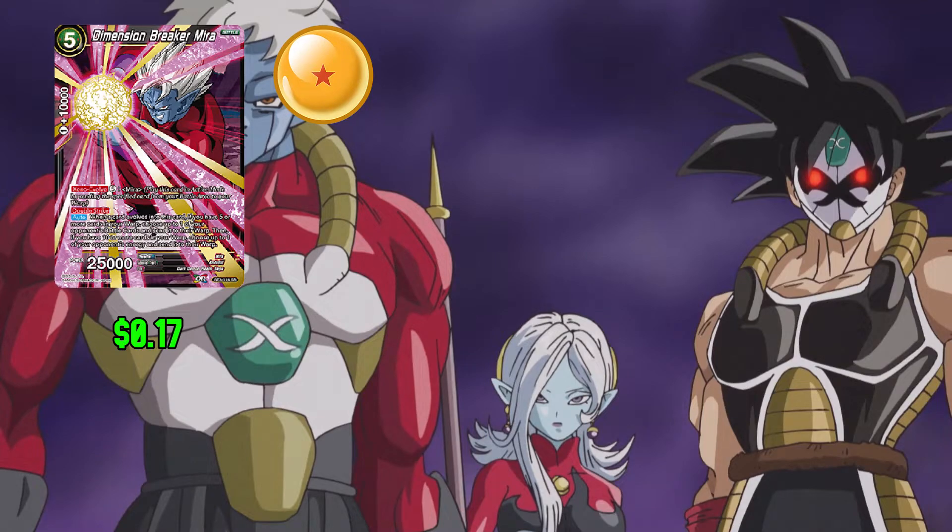Next up we have Dimension Breaker Mira: 5 any and 1 for 10,000 combo power. This card has Xeno Evolve for 5 over a Mira. This card also has Double Strike. When you evolve into this card, if you have 5 or more cards in your warp, choose one of your opponent's battle cards and send it to their warp. If you have 10 or more cards in your warp, you can choose one of your opponent's energy and send it to their warp. This card has 25,000 power.